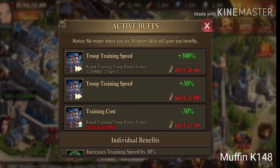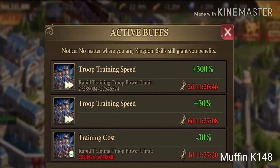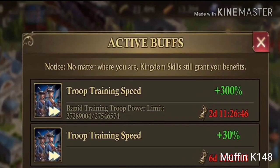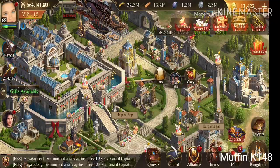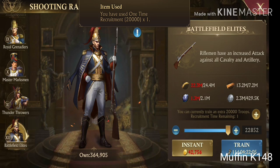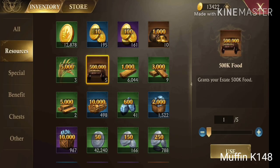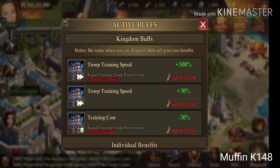Let me show you how to take advantage of this very buff. It was two weeks ago and I was on the verge of using it all. So when I had like 99% of the boost used, I used this special 20,000 troop training item. This way I have 20,000 extra troops to train in half the time.